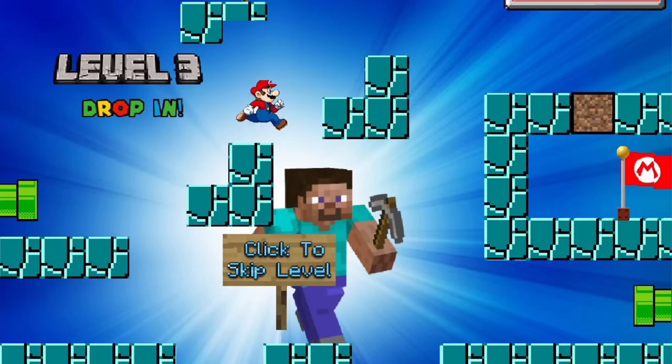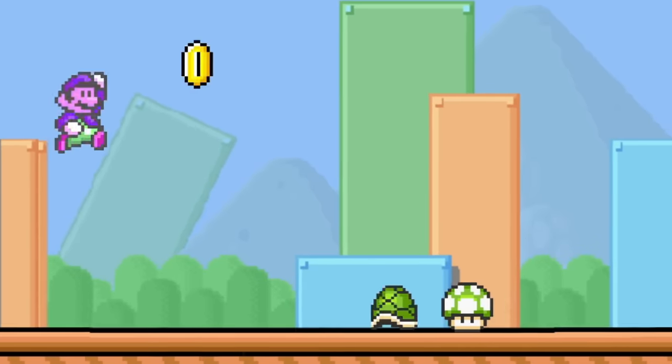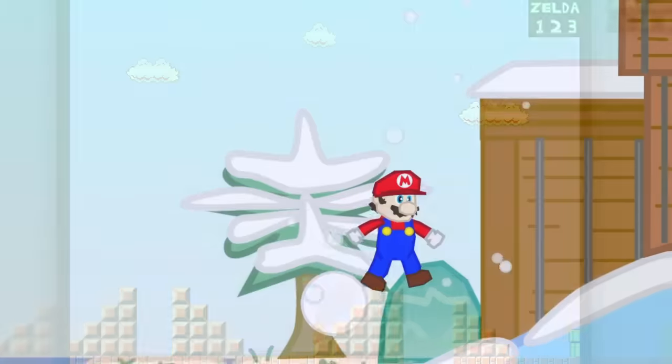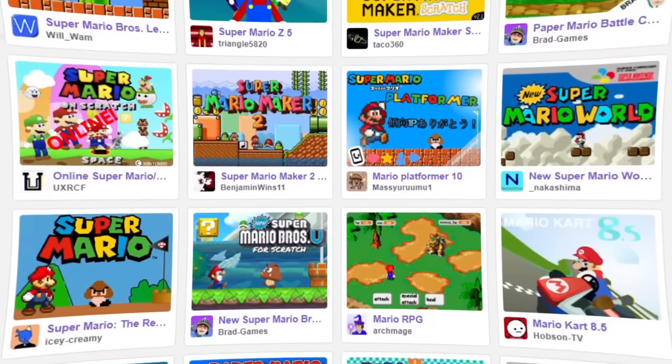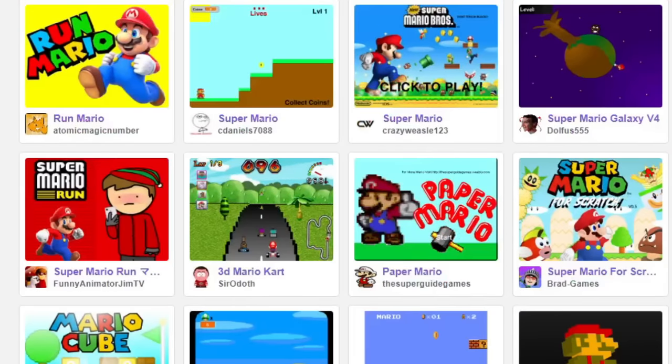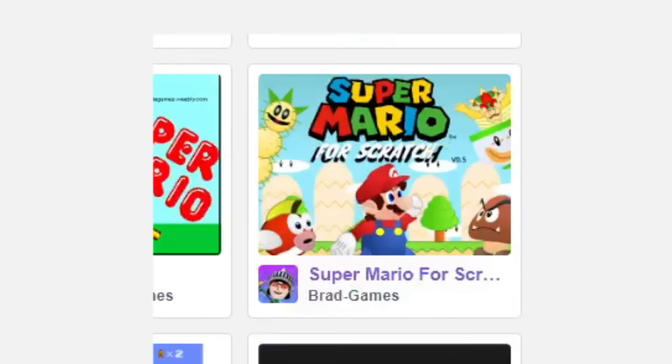There's a lot of decisions to be made regarding the type of game, physics, whether to remake an older title or reimagine a newer one, not to mention the various Mario spinoffs we've seen over the years. This should lead to an interesting variety of games, starting with our first one, the aptly named Super Mario for Scratch.